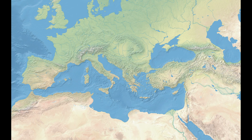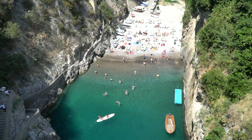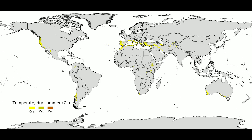Mediterranean climates, shockingly, are named after the iconic Mediterranean basin, which is the most common location on Earth for these climate types. Though Mediterranean climates can also be found along the western coast of other continents, such as the state of California, southwestern South Africa, and south and southwestern Australia.